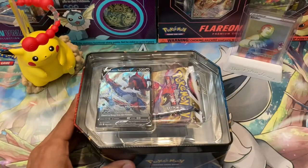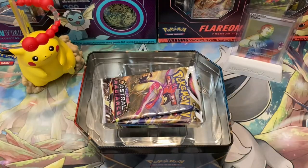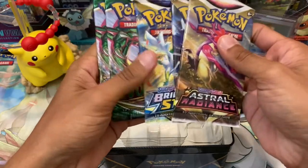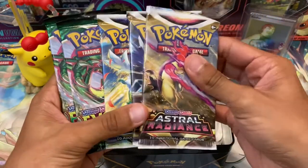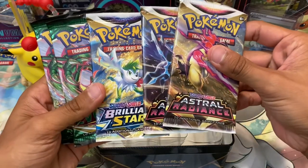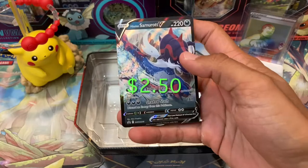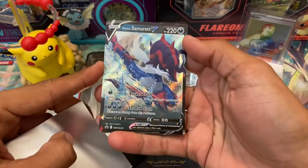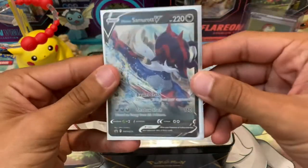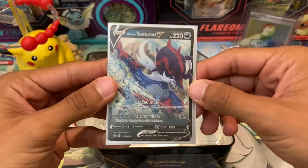Inside, we have our Samurai Promo, which we'll take a better look at in a second. But first, let's look at these packs. We have two Astral Radiance, one Brilliant Stars, and two Evolving Skies. Like I've mentioned in the last two videos, this is an amazing pack selection — a really good tin to get if you find it at a discounted price. And of course, we have our Samurai V Promo. It's a really cool one. Typhlosion still might be my favorite, but I love this new Samurai V form and I'm really happy to add this to the collection.